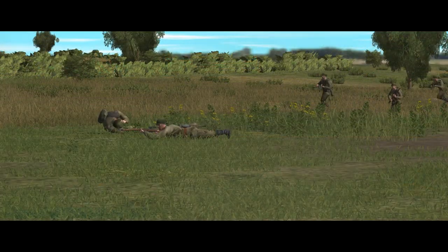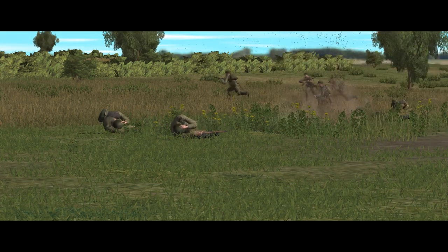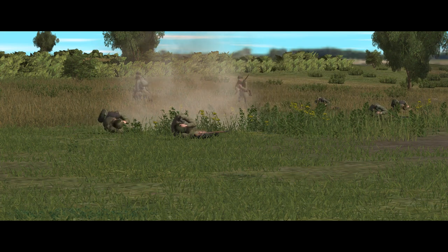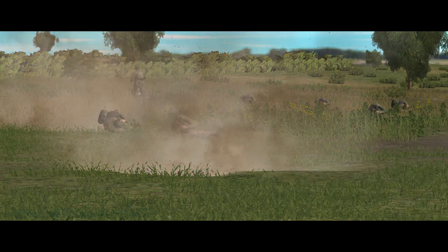Pixel troopers, like people, generally don't want to die and are not very happy when they're getting shot at. If the threat of imminent death becomes too much, they will stop moving and fighting and start taking cover or cowering. They will become suppressed.